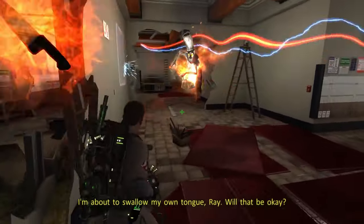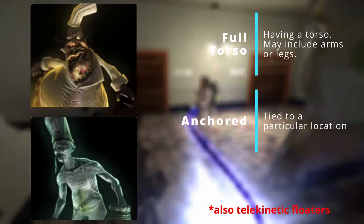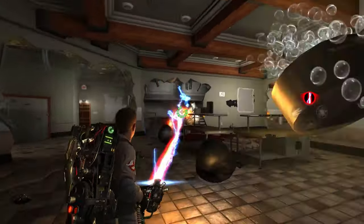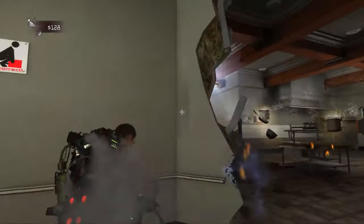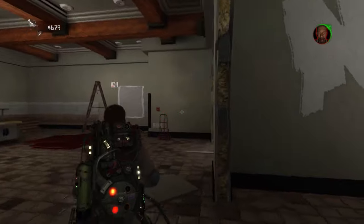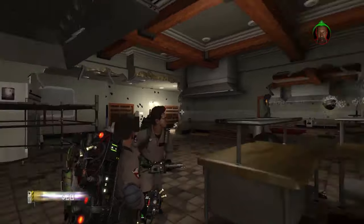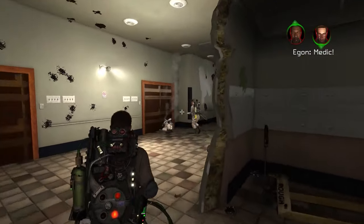Let's take a break from spiders and enter the kitchen to talk about Chef de Forest and his cook ghosts. Chef de Forest is a Class 4 Full-Torsoed Anchor Ghost, and his subordinates are Class 3. Chef de Forest was a brilliant French chef who dreamed of becoming famous. When a popular food critic came to his restaurant, he and his staff poisoned the reviewer's food, killing him. However, they accidentally poisoned themselves the following day. Their kitchen equipment was eventually shipped to the Sedgwick Hotel, leading to their manifestation during the events of the game.